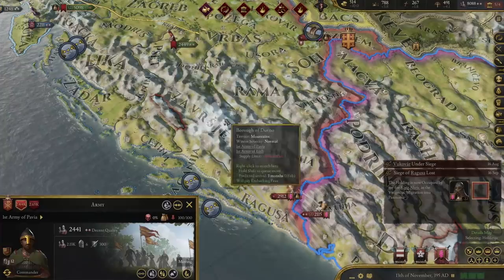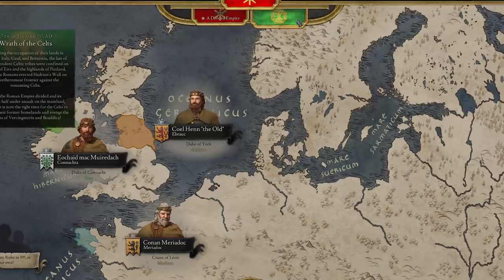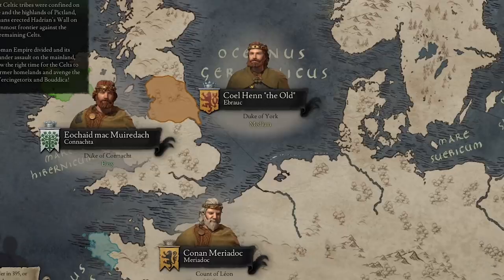Cole Hen the old is the Duke of York, and was one of the last true Celtic kings of Britannia. With the Roman Empire occupied and having significant problems at home, can you play as one of these Celtic characters and unite the people under your banner? These are just some of the handful of potential campaigns this mod offers.